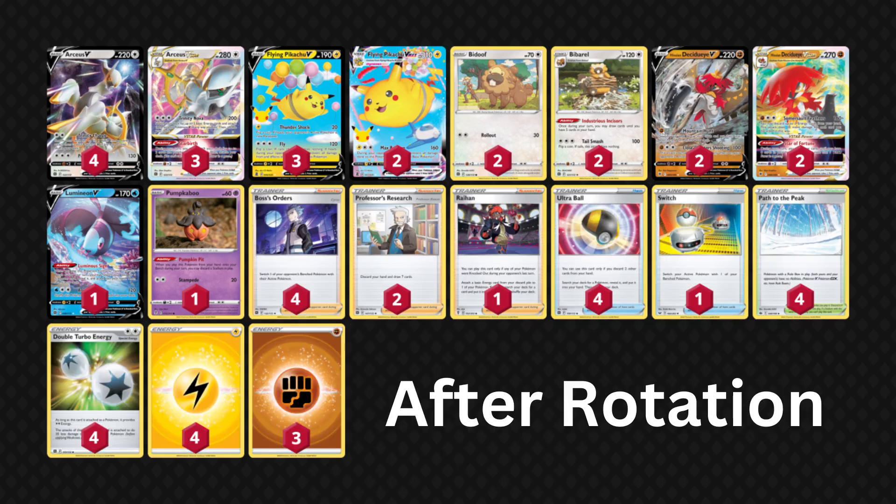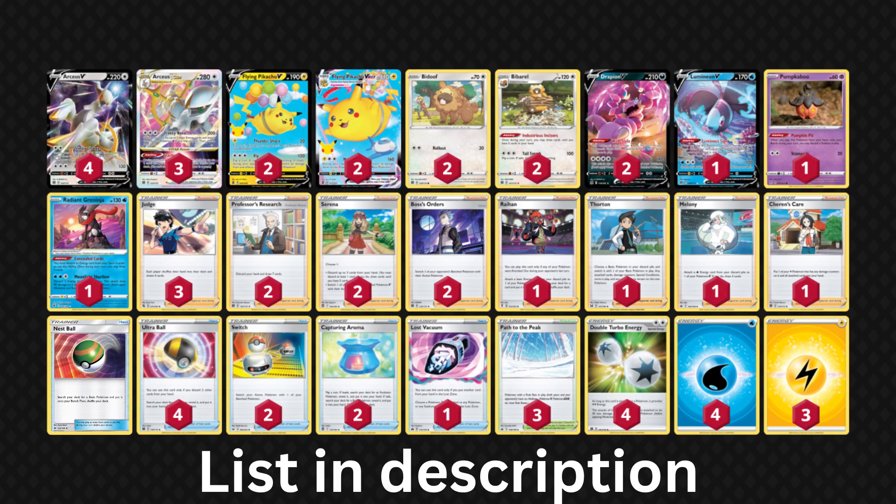Standard format rotation this year doesn't hurt Arceus V-Star too much. However, with the meta shifting, you will want to make some changes to improve your chances against the new top decks come April. I'm going to try to keep the deck as close to the original as possible to keep the cost down, which means Arceus V-Star and Flying Pikachu both remain. Unfortunately, Hisui and Decidueye V-Star is completely removed. It was a great choice back at Worlds to deal with other Arceus decks and Miltank, but there will be much bigger Pokemon to fry come April.